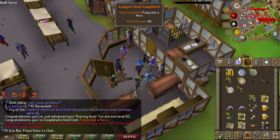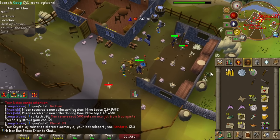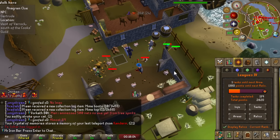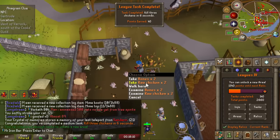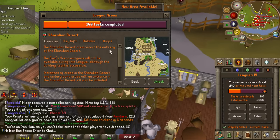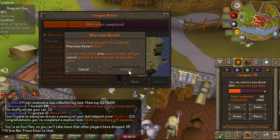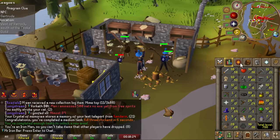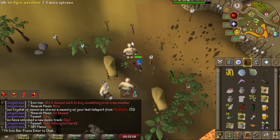Tier 5 passive is absolutely crazy — you go from 8x XP rate to 12x, a 50% increase. I finished the Desert region requirements and unlocked it. We're going to select Desert as our second region now. We can't really rush into Desert content yet because I mainly want to be there for ToA, so first we need to get better stats and work on some tasks.